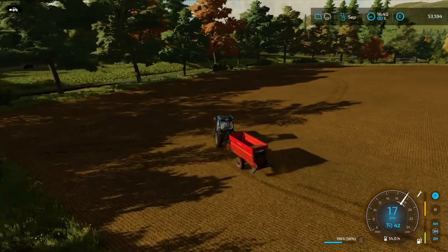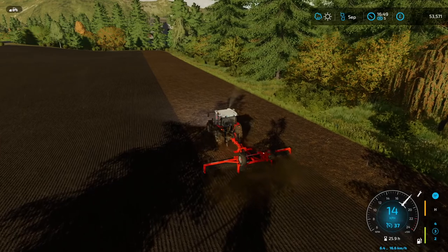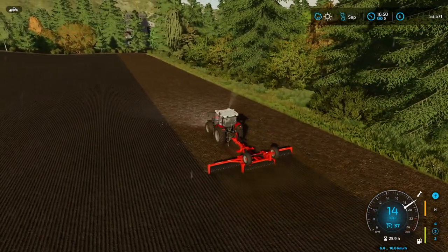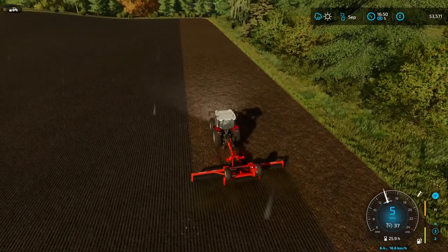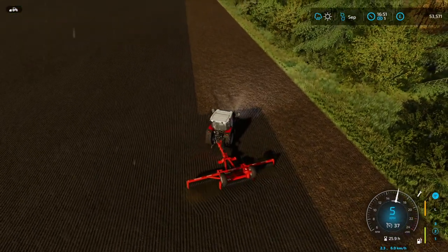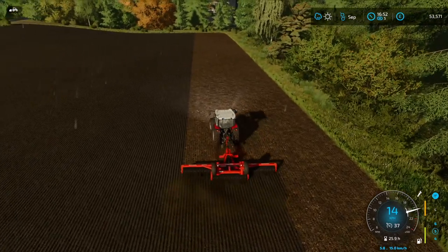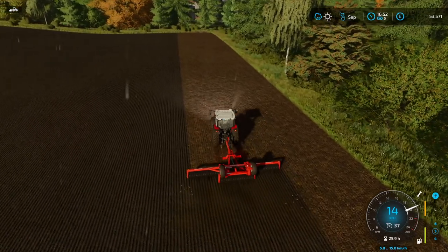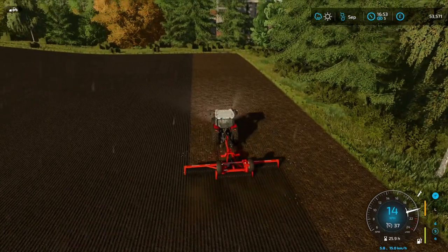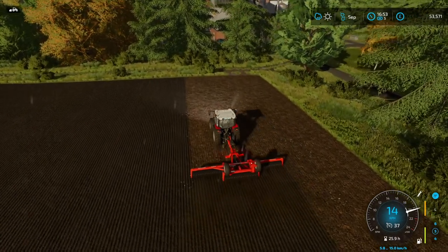We'll bring the Landini and Fendt all back to the farm and finish up the rolling in field 7. As expected, the rain is here — I should have known better but it is early as well. I'm also very pleased that the stones in the field — even though I have stones enabled — are being rolled in as the roller goes. That's fantastic news because aesthetically they don't look very nice on a nicely rolled and drilled field. One more pass should do it.